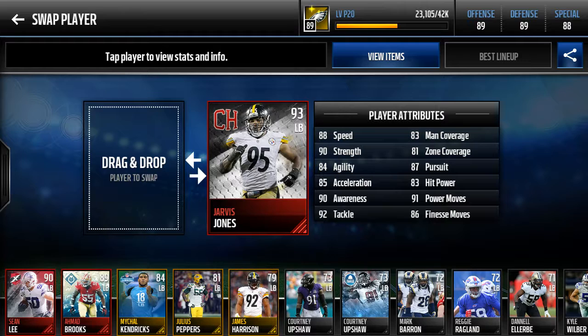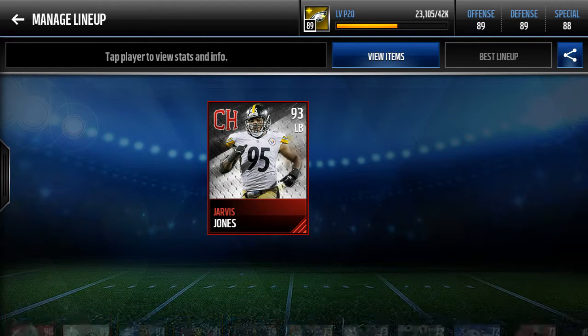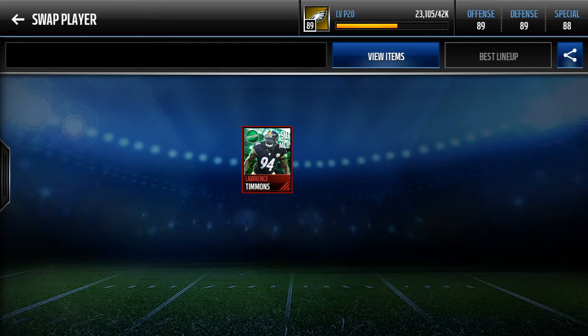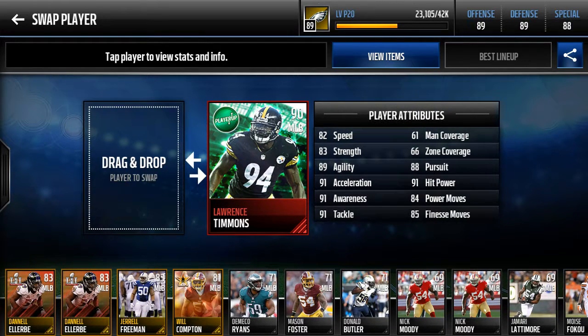I have Jarvis Jones — man coverage, he's essentially a run stopper. Look at those power moves. I like to get him on pass rush, send him on blitzes to get the pass rush. Then I have Laurence Timmons — nothing spectacular, again a run stopper.